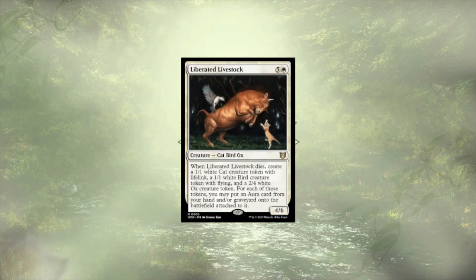Liberated Livestock follows up the Naturalist — it's a 4/6 for 6, so it's looking to die. We don't really have sac outlets built into the deck. This thing can chump for days, but that chump's not going to kill it. I think we have better things to do than pay 6 mana for something that's going to hit the board, kind of just be a chumper, and is looking to die to get the value we're looking for in this deck.